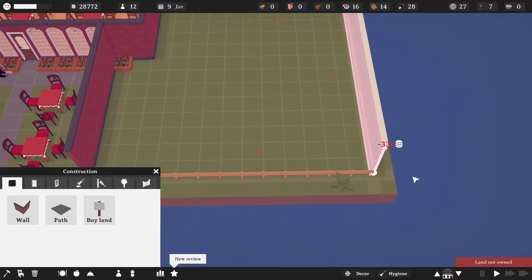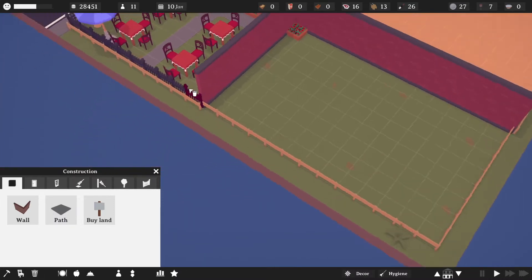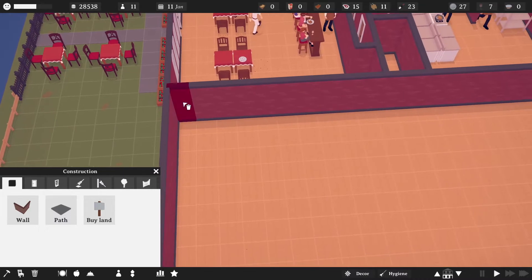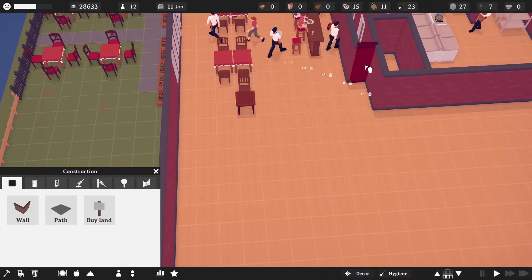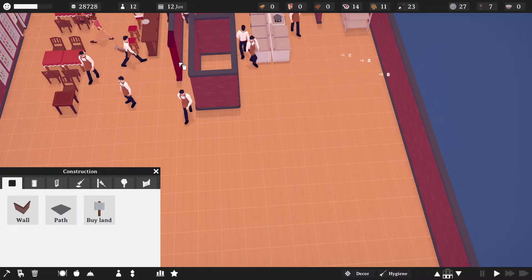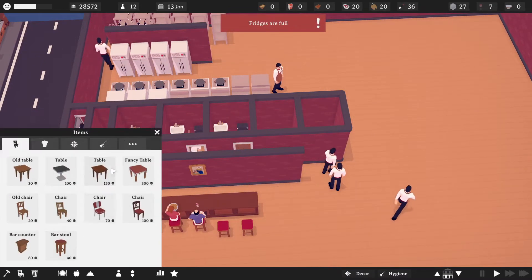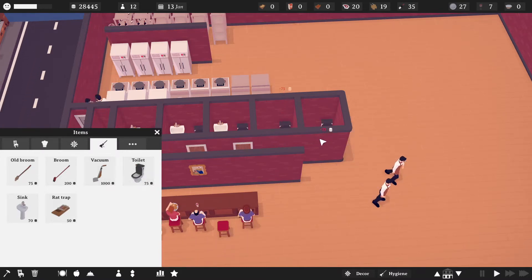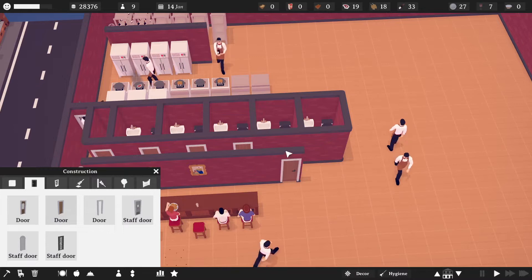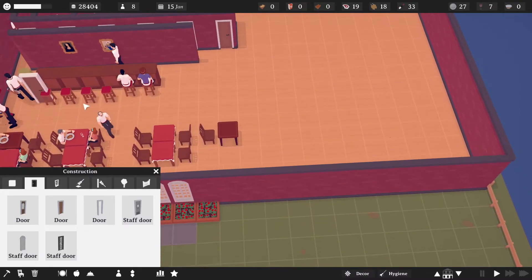I'm just gonna expand the patio out, come down like this, and go ahead and get rid of this wall — and this wall as well. Bathroom — I'm gonna expand out the kitchen. Let's build a wall here and add in another couple bathrooms: toilet, toilet, toilet, toilet, sink, sink, get a couple doors on there so people can actually get in and use them — one there and one over here. That will suffice.